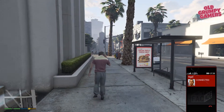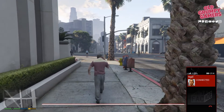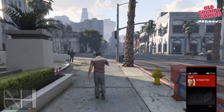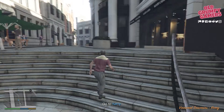Before we dive in, if you're new to the channel, we do how-to guides, news and giveaways. So consider subscribing and ring the bell to stay up to date. Getting gold in this one is pretty straightforward and to be honest, a bit of fun. To get gold, all we have to do is stay close to the dog. So let's pick it up as we spot Kerry near Vangelico's.